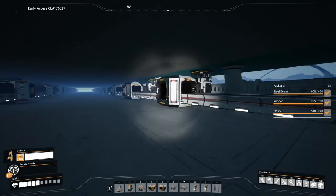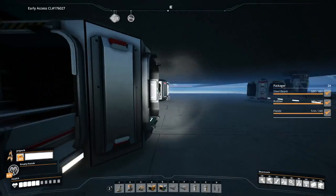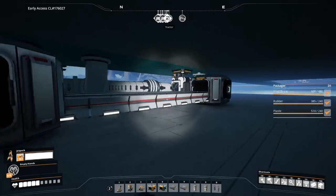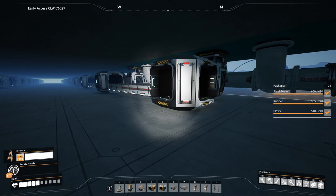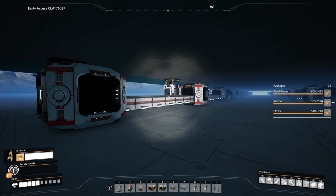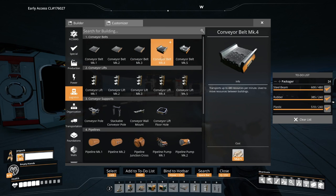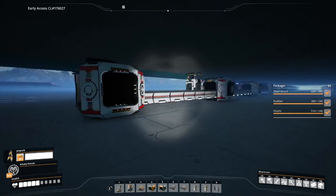Setting everything up down here I'm using MK5 belts because I already have outside production running. This is going to be inputting 720 water per minute and outputting 720 fuel per minute. If you don't have MK5 you can still use three MK3 or two MK4 belts and it's going to be fine. You just need to be a little more careful with the way you set things up down here.